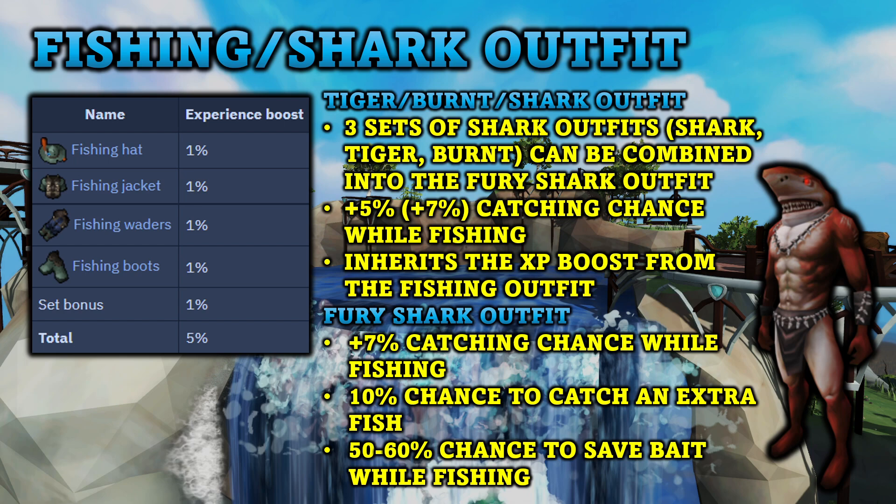There are also a few other outfits — the shark outfits. You have the Tiger Shark, the Burnt Shark, and the regular Shark outfit. There are three different sets and they can be combined into the Fury Shark outfit, which gives a plus 5% chance of catching fish while wearing it, and it inherits the XP boost from the fishing outfit. If you combine all three into the Fury Shark outfit, you get a plus 7% catching chance, a 10% chance to catch an extra fish, and a 50 to 60% chance to save bait while fishing.